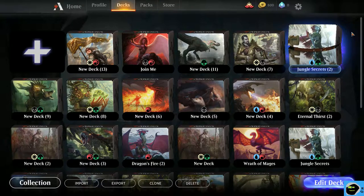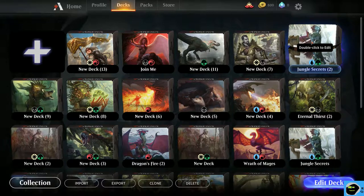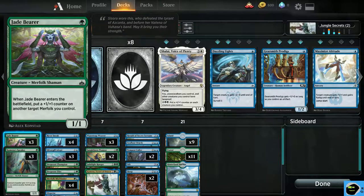How's it going guys, Mad Glasses here. Today we are playing some more MTG Arena. Today's deck is the Jungle Secrets, but I modified it a little bit. This is one of the standard decks they give you, and pretty much I just took some cards out and switched them out with something else. I don't really remember what I changed — we can just go through them real quick.